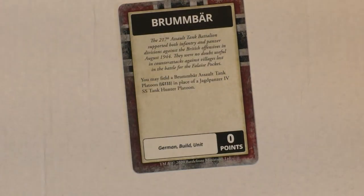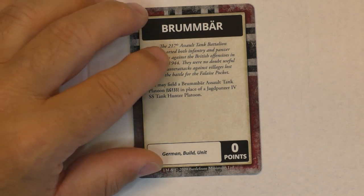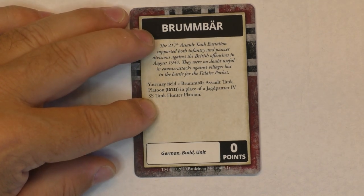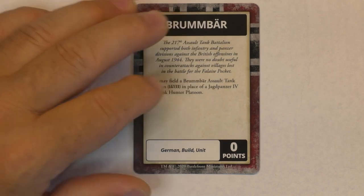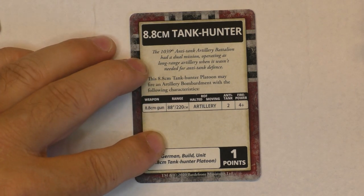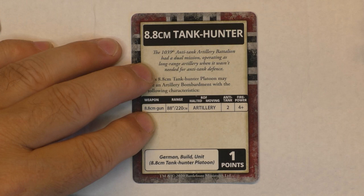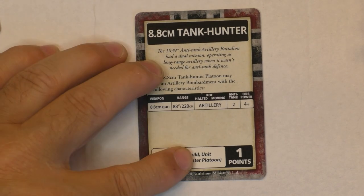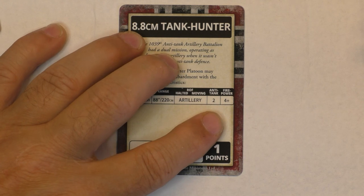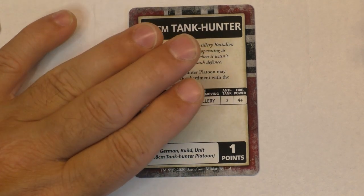Another card lets you bring the Brumbar as part of your formation at no cost, but you swap the Jagdpanzer IV tank hunter platoon for it — so you may field a Brumbar in place of a Jagdpanzer IV. An interesting card is the 88 tank hunter: this 88 tank hunter platoon may fire an artillery bombardment for one point, giving them an anti-tank value of 2 and a firepower of 4. So for one point you may have both anti-tank and artillery capability at the same time.